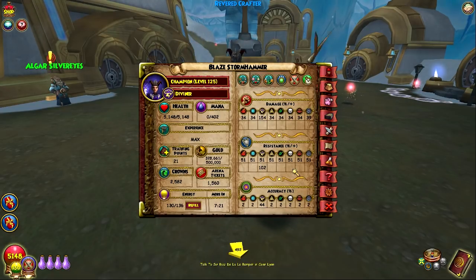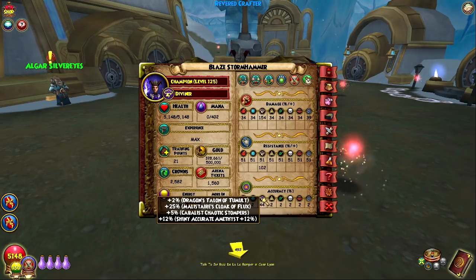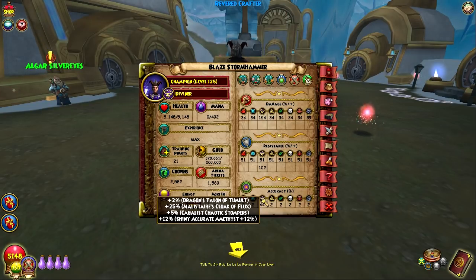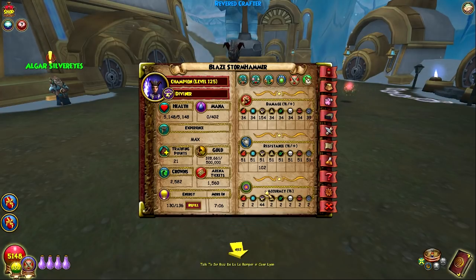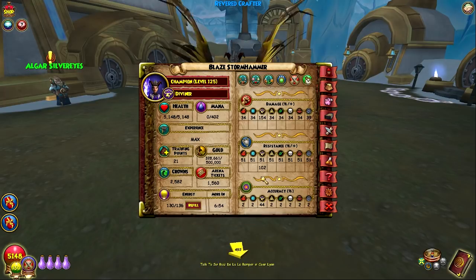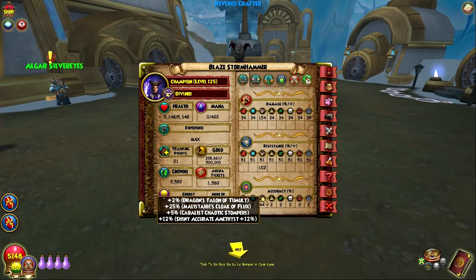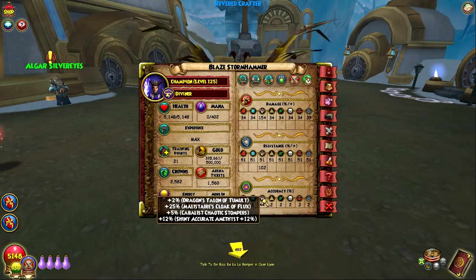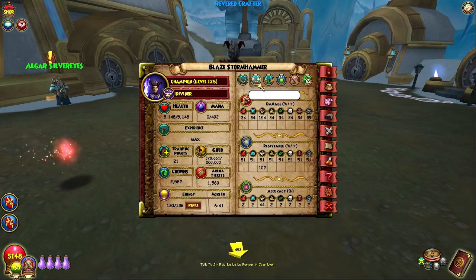44% accuracy — I decided to go with this just because I had a power pip jewel socketed and I'm like, I have over 100% power pip already. I don't need that jewel when I'm already way over 100%. So I decided to go for accuracy instead. The best accuracy jewels you can get now are 12%, which basically ends up with well over 100% accuracy on all my storm spells. It also just helps you not fizzle if they put a smoke screen on you. You're going to want high accuracy for PvP.